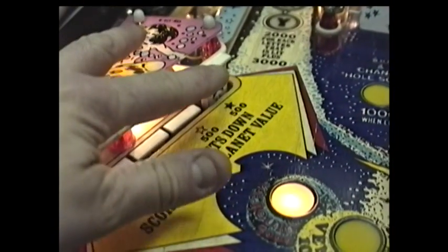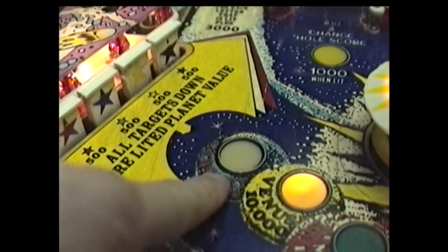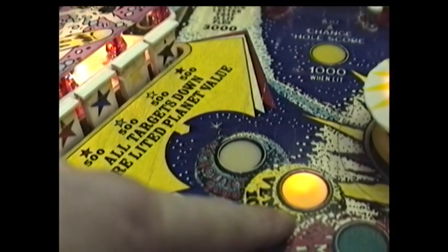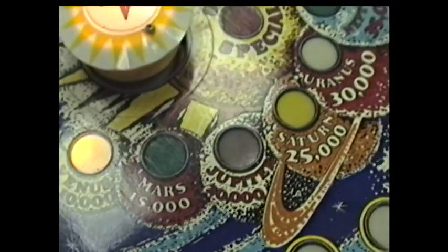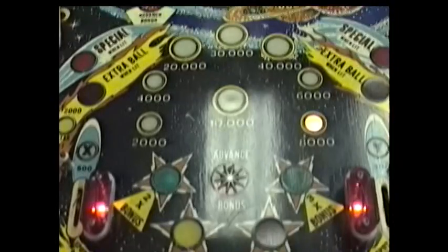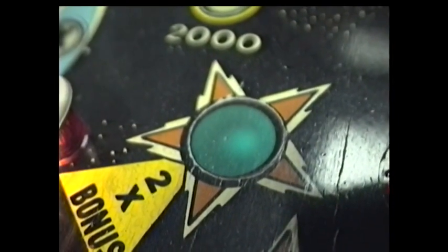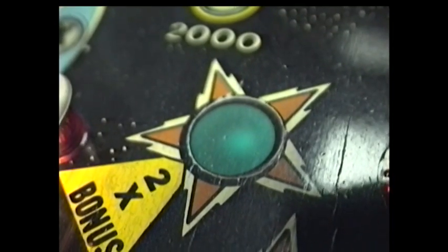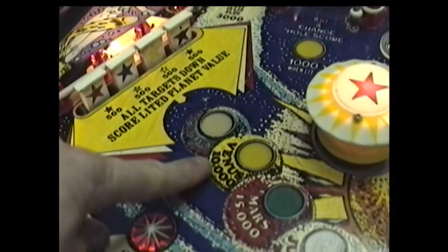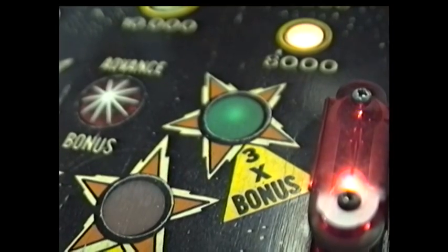Now watch what happens when you do this. When you complete all four, you get the points for the planet Mercury — 5,000 — and the light advances to Venus. These lights go right across the playfield, and they're also connected with your bonus at the bottom. My green 2x bonus is now lit because I'm at Venus. When I get to the next planet, I'll get 10,000 points, and I'm up to Mars, and my 3x bonus is lit.